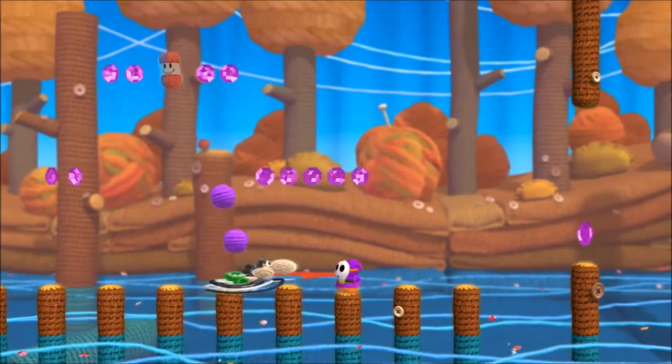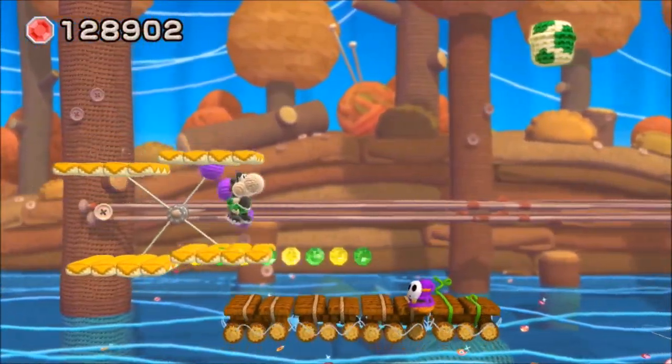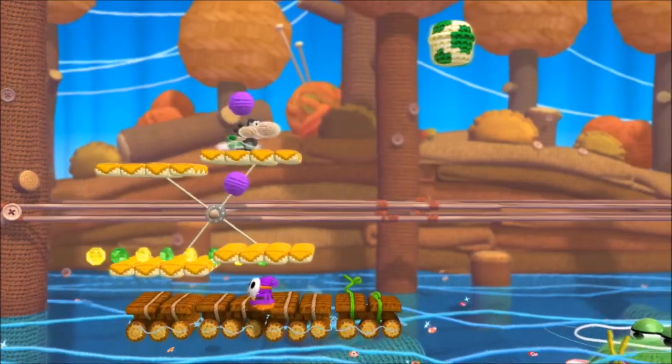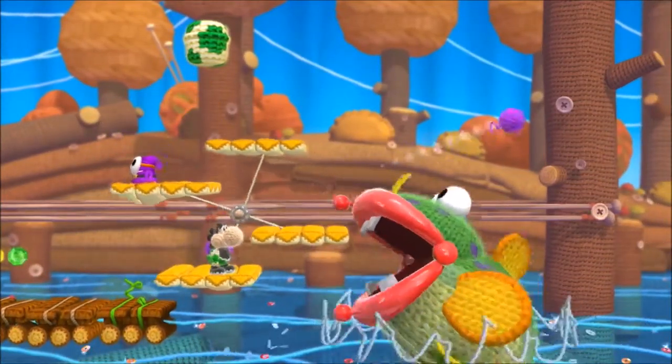The bright color palette and kid-friendly aesthetic hides a surprising amount of detail, like the frayed material on the outside of Yoshi's yarn body, or the way that each enemy gets tied up when you hit them with a ball of wool, instead of just jumping off-screen. It's evident that a lot of love was poured into this project.